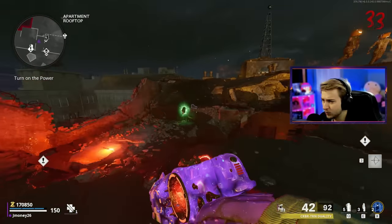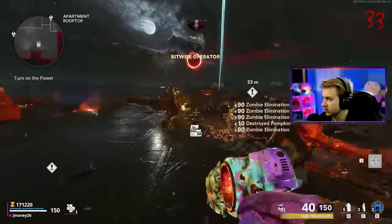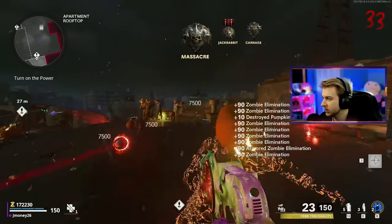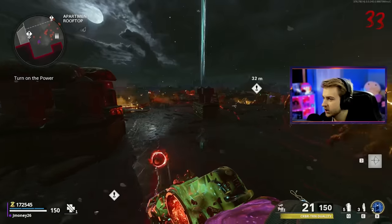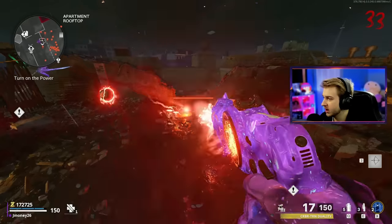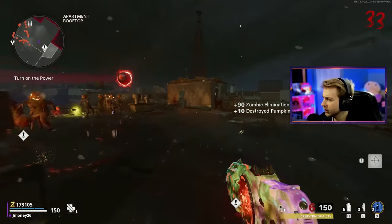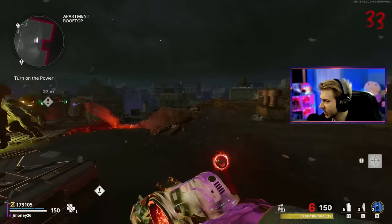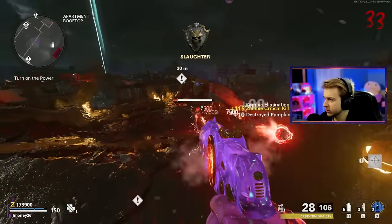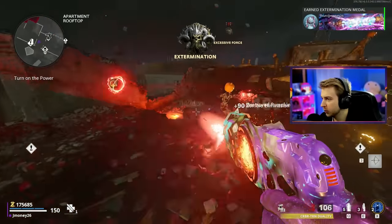Honestly, even with all the extra stuff that you get in Forsaken on their starting room, Mauer has been so much easier. I'm definitely talking myself into dying soon, but we've gotten way further with no downs and it's been a lot less stressful. Having abominations there makes it so much more difficult, and just the spawn rate of elites on that map is crazy. You get every single elite besides Megatons, I think. Here you still get Manglers, Disciples, and Panzers, but those are way easier to deal with. And the Cerberus is just goated — this thing's demolishing, just melting through hordes.